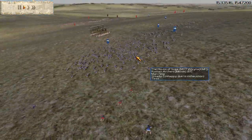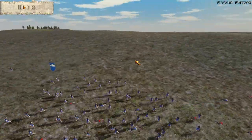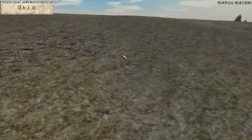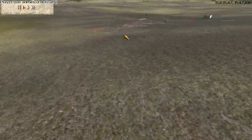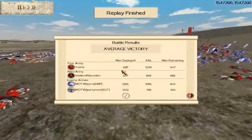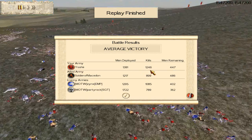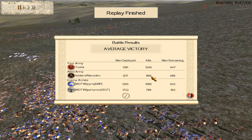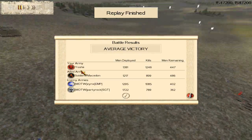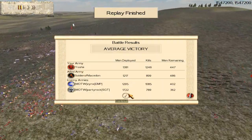If you go up against hill campers, you want to make them make the first move and make a mistake. I need just a ton of bodies on the battlefield. This is my average victory screen. I got 1,200 kills, my ally got 899. MOTW Zinc got 1,085 and his clan member got 789. Good game to my opponents and well done to my ally — this was a really good battle.